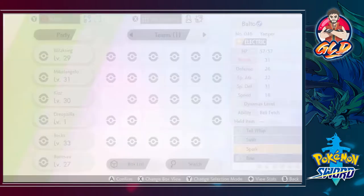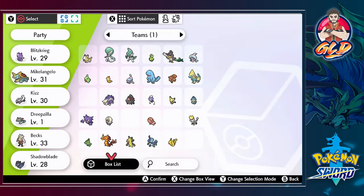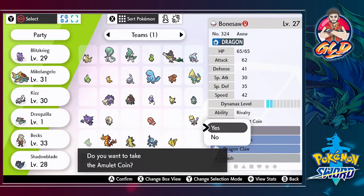I realized that I already have a dragon type Pokemon, so I might as well switch it out with something else. I'm gonna switch Bonesaw with Shadow Blade and actually get that held item.